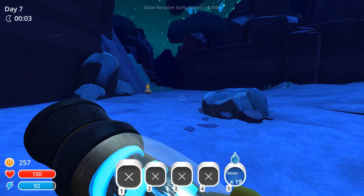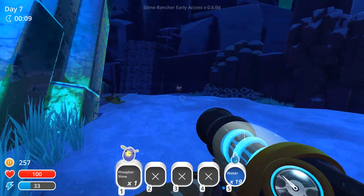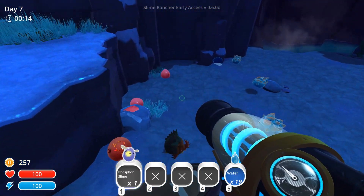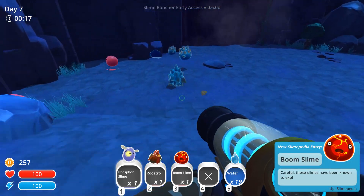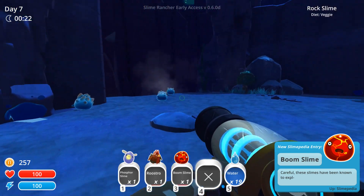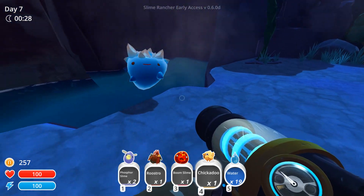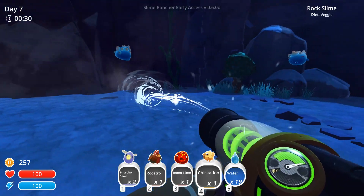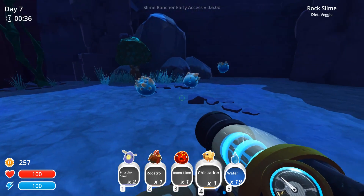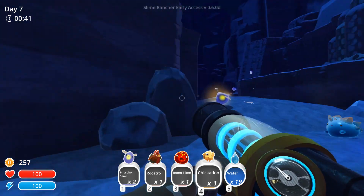If you do fall in the water and die — let's collect you now. We got some boom slimes. I don't need any more rock slimes actually — I hope I didn't just shoot them off to their death. Come this way, little buddy. You're fine — kind of. There you go, you're safe.